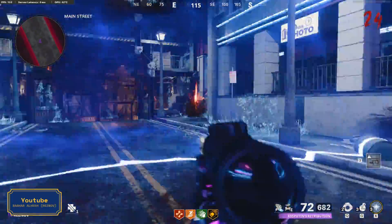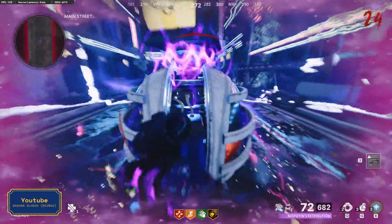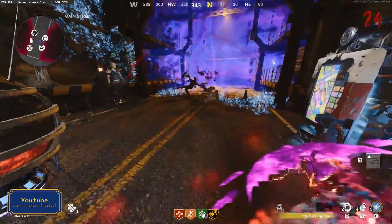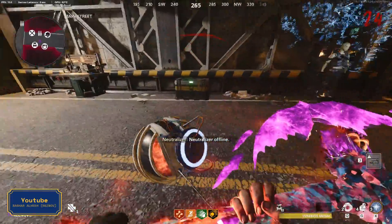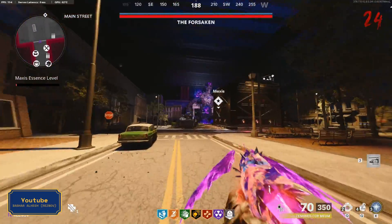These red crystals are the fuel for the device — you need to shoot them, then take the little piece of crystal they drop, put it in the device, and keep doing that until the device stops. You will find everything you need here: pack-a-punch machine, arsenal, wonderfizz, and crafting table. This means that once you open this door the boss fight is going to start.